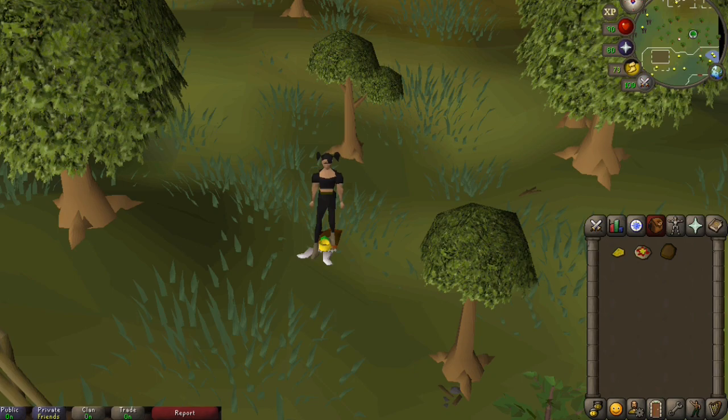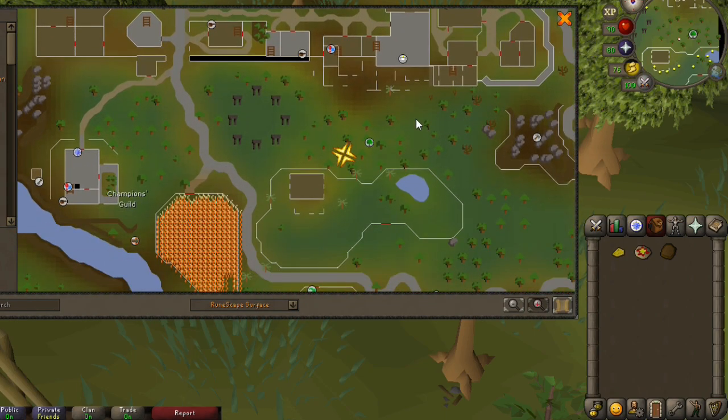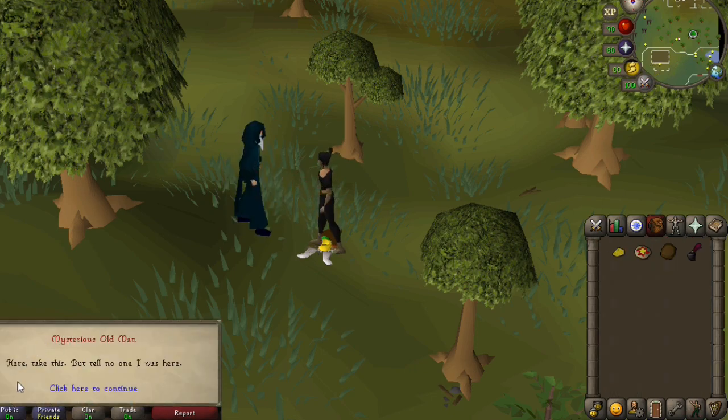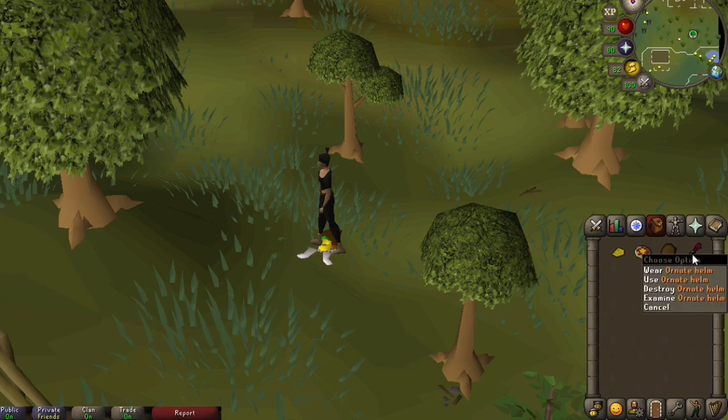To get the first piece of armor, which is the helmet, you're gonna want to be standing on the exact tile where I am now. This is just outside of Varrock, just past the Wizard's Circle. In order to get the helmet, you should have nothing equipped and nothing in your inventory except a plain pizza, a wooden shield, and a piece of cheese. To get the helmet, you're gonna want to perform the bow, yes, and clap emote in that order, and the mysterious old man will show up and give you the helmet.